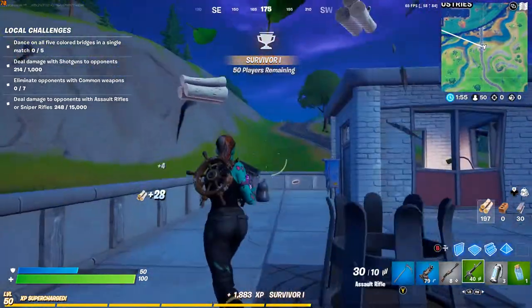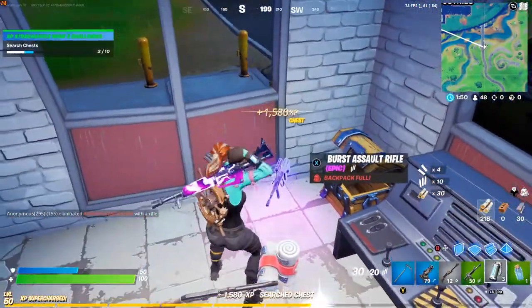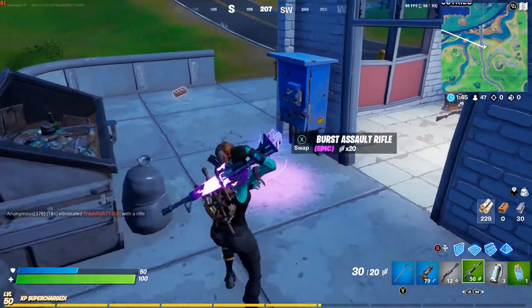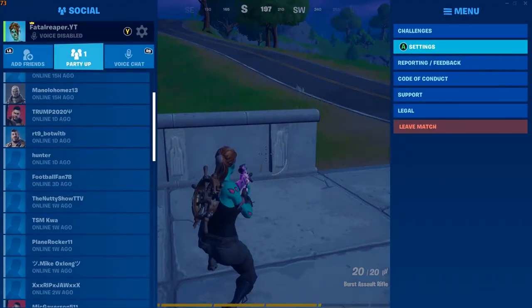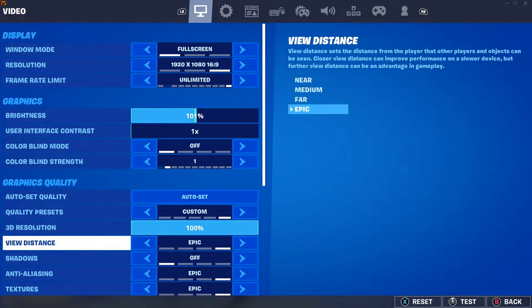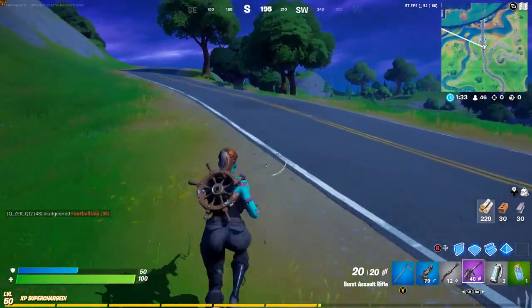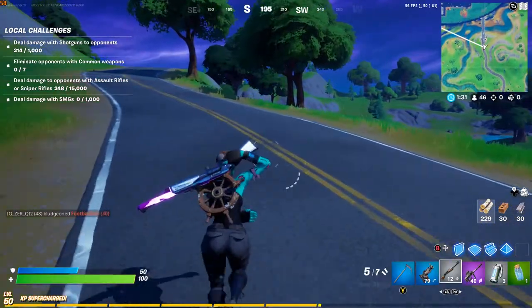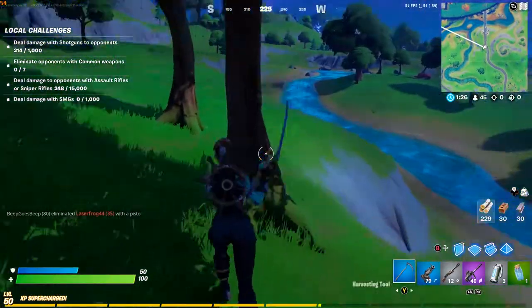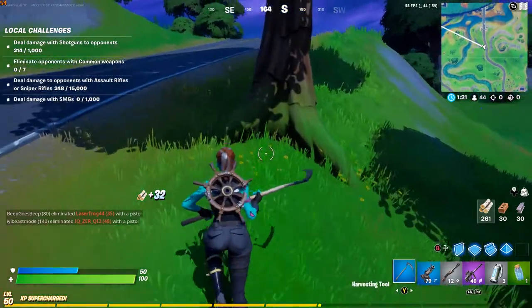I'm just bringing you exactly how many frames you're going to get and the best way to get more frames if you're looking for them with about the same visual appeal. Turn your shadows and anti-aliasing down from epic if you want a bit more. With all settings on epic, as you can see here, you get a solid 50 to 60 frames - you can see that in the corner. It fluctuates and varies but good frames nonetheless, especially for this laptop.